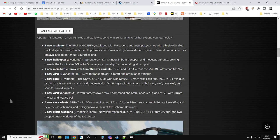Update 1.3 features 10 new vehicles and static weapons with 36 variants. There's a new airplane, the MiG-21 with a few variants, and a new helicopter, the CH-47 Chinook with transport and medevac variants. Joining these is the formidable ACH-47 Guns-A-Go-Go gunship for devastating air support. Two main battle tanks with flamethrower variants: the T-54B on the North Vietnamese side versus the M-48 Patton and the M-67A2 flamethrower. There's also the BTR-50 APC in various variants and the new Mule, a little utility transport vehicle.